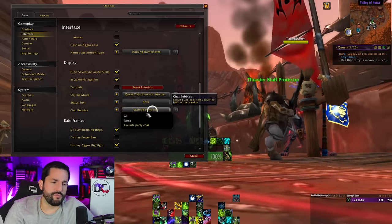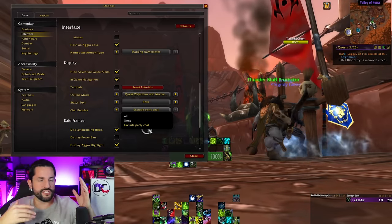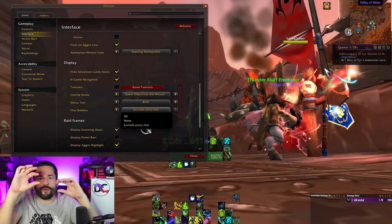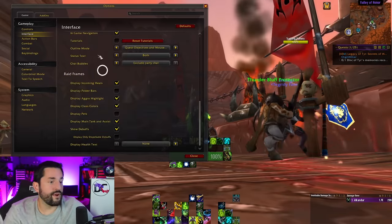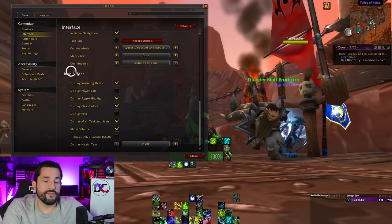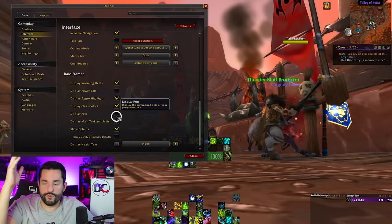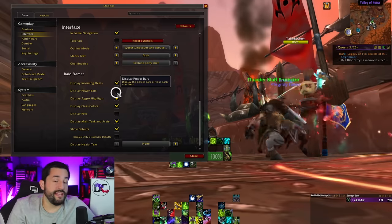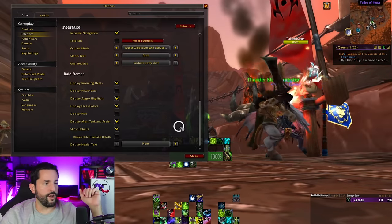Chat bubbles were a big thing for some people. You can exclude party chats so those chat bubbles don't pop up. I turn this off because in dungeons and stuff I might not want to see all that popping up on screen. But if you want an RPG experience seeing people chat, you can turn it to all. Raid frames — I like having class colors turned on so I can see the different classes and who's getting low. Display pets I usually turn off unless you're in something like Ruby Sanctum where you have a mount or pet to track. I have power bars turned off — old school it mattered, now it doesn't.